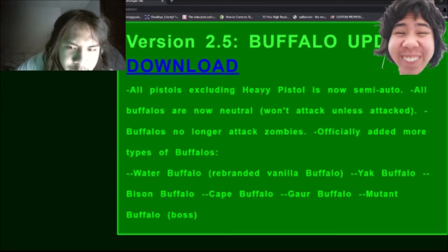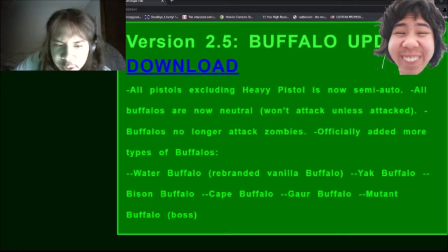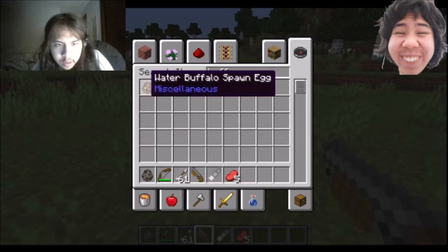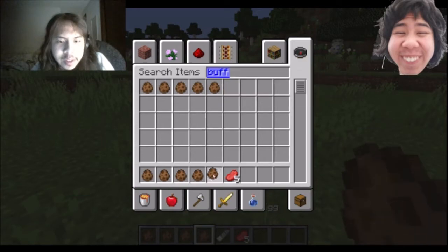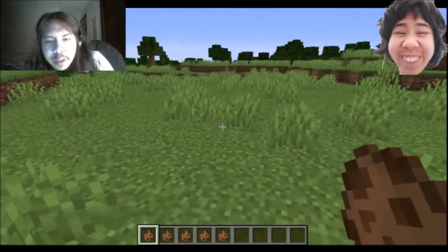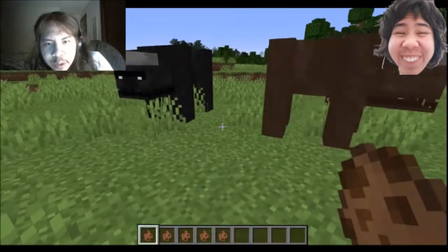Buffaloes don't attack zombies anymore. I've officially added more types of buffaloes, which I will show right here. There are five different regular buffaloes that can be spawned from spawn eggs. First there's the water buffalo — they spawn in watery biomes, just like the crocodiles and the hippos, and they look just like the original buffalo.